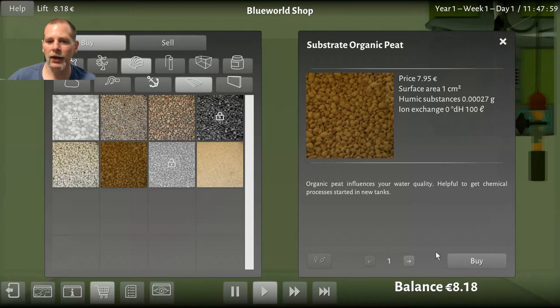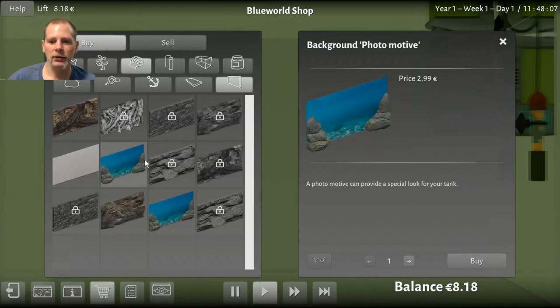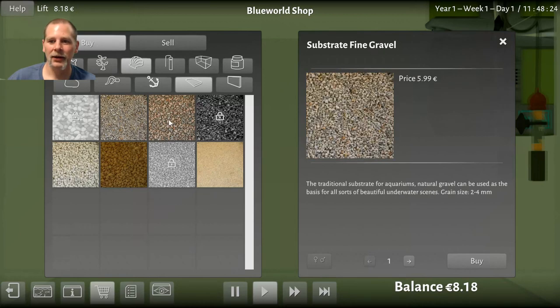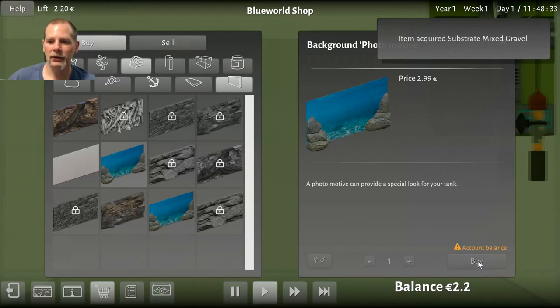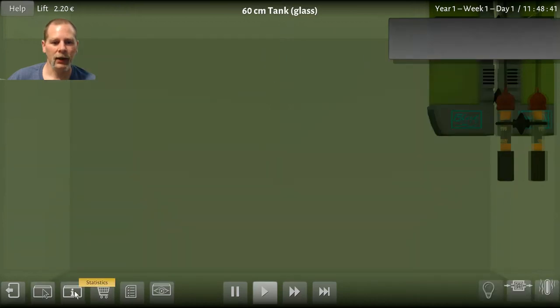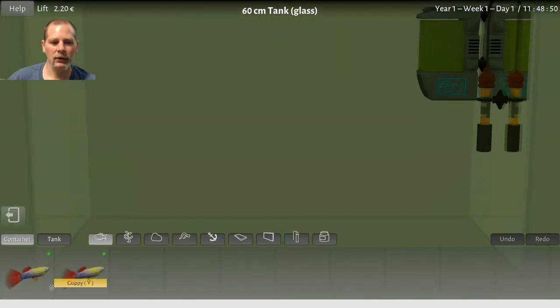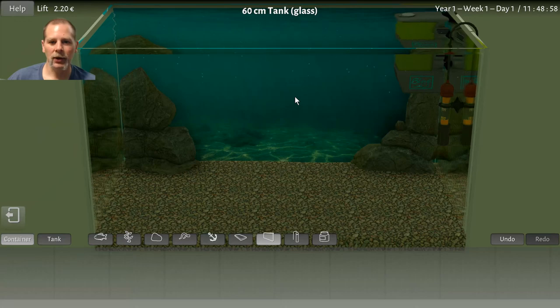Wow, expensive — $7.95 and we have $8.18. We don't have a background. The backgrounds are expensive too — three euros. I don't know why I've got pounds on the brain. Let's see — there's a really cheap one, let's just use some sand or gravel. Let's buy this. And we'll get our background — 2.2, there we go. Now we can go back to the aquarium and see if it'll let us arrange things. Now we can put in our substrate and background.